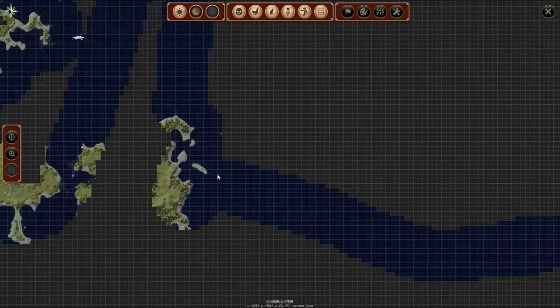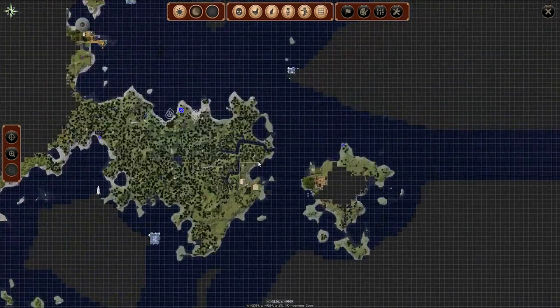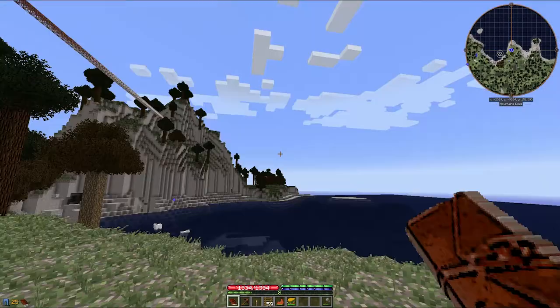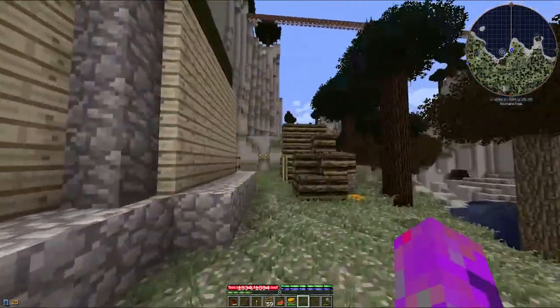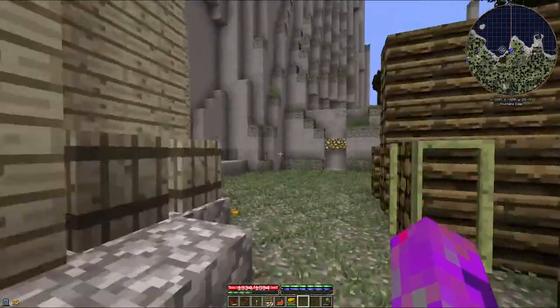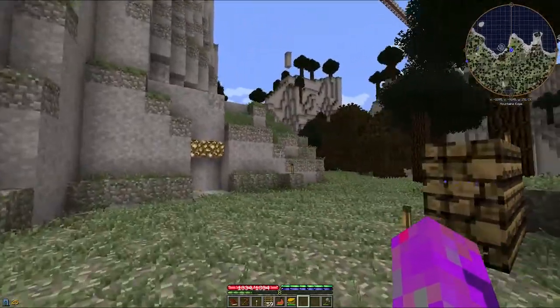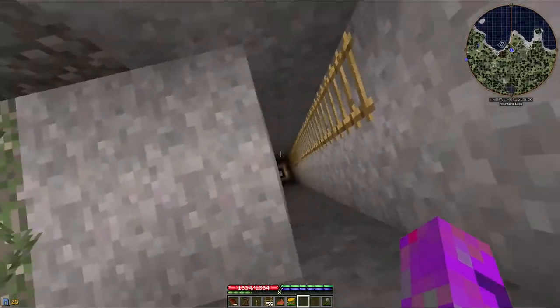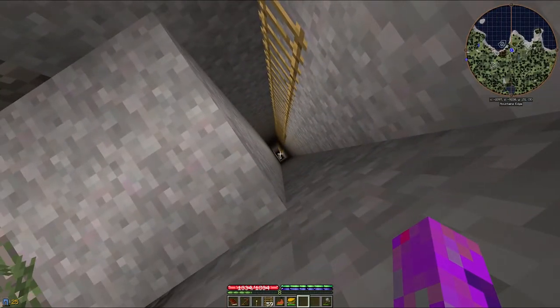I came down here — there are no land masses anywhere. I was trying to find rock so we could do this particular quest: diorite, granite, or gabbro — still don't know how to pronounce that. That led me to search on the TerraFirmaCraft wiki — you know, the thing I don't really like to look at because I prefer blundering my way through it — and it told me there were three layers to the rocks.